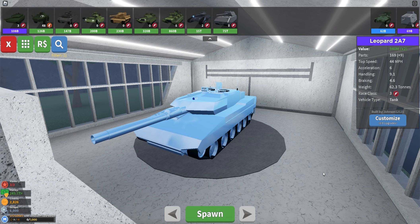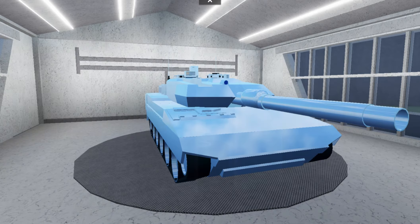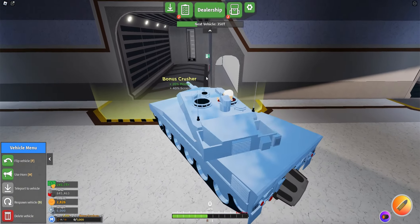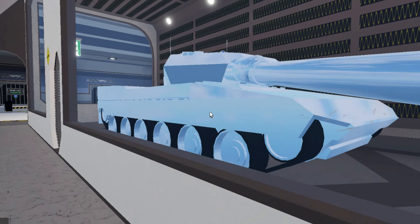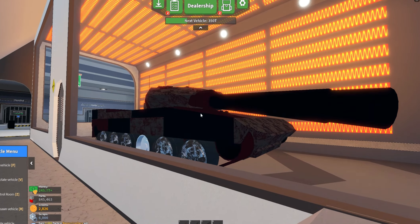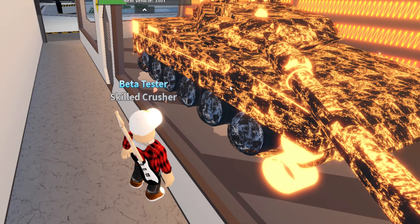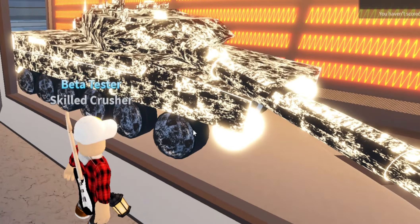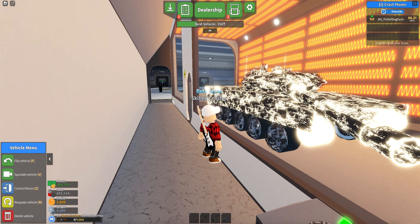Next up on the tank list, we have the Leopard 2A7 right here. This tank costs $108 billion inside of this game. We have it painted up to look like something you might recognize. Let's go crush this vehicle — I think it said it was $974 million. We're going to go inside the melting chamber. Our tank is starting to melt, turning a nice hot red color, now going to yellow, matching the colors of the heat. It's turning into just liquid metal now, but it's actually standing up pretty good compared to some other vehicles. I'm pretty impressed — we're still going to blow it up, though.